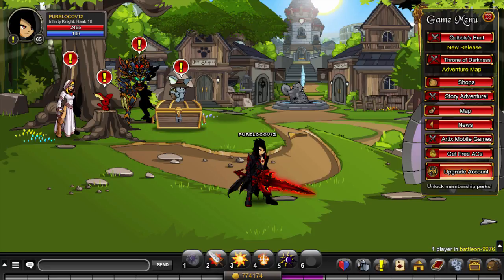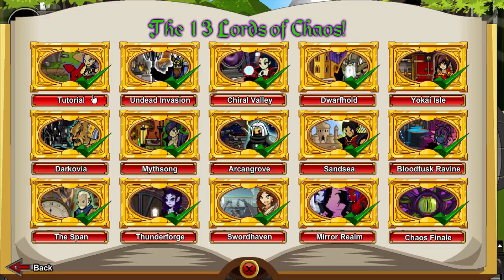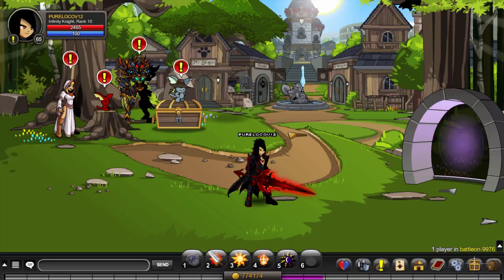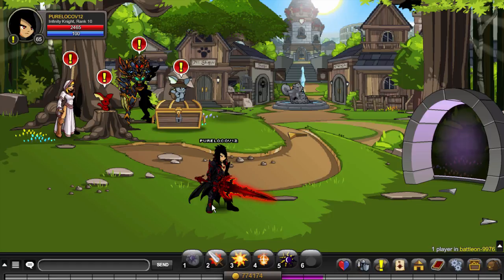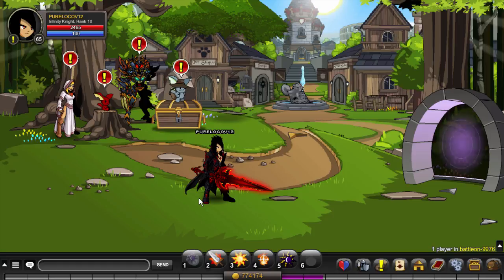As a level one, you should do the basic places. Open your Book of Lore — it keeps track of everything. Do the tutorial, then Dead Evasions, and then maybe True Valley at a certain point. Also, please save up your gold — don't just buy a fancy weapon for 10k gold. Save until you can buy a full set that you like.